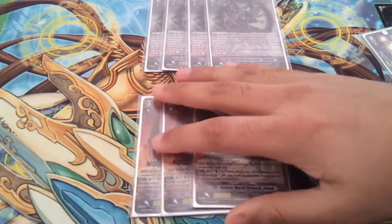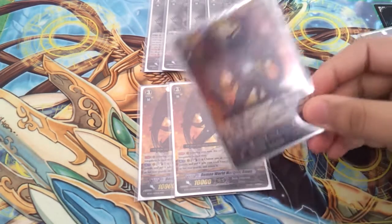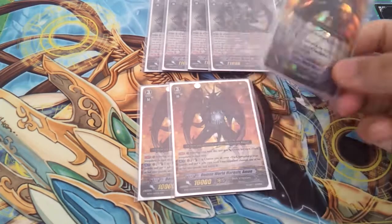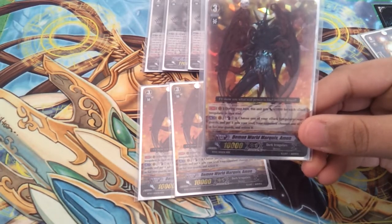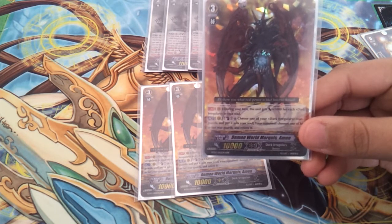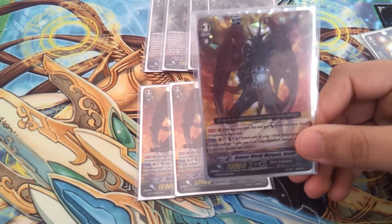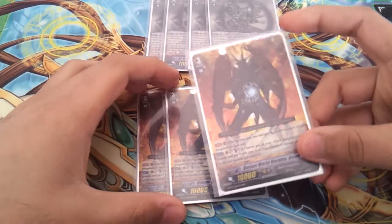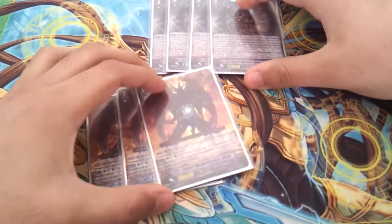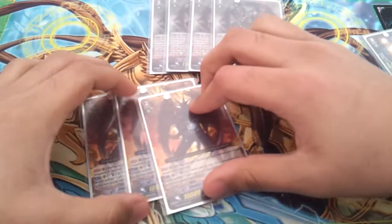3 regular Amon. He's also really good — he gets 1000 for every dark regular in your soul, and that's not a Limit Break, so early game you get big attacking numbers. His other skill is you can counterblast 1, soul charge 1 of your rearguards, and then your opponent retires something they have. It's only 1 counterblast so you can use that effect as many times as you want. I like to play the deck control so I like to kill off their field. This deck is really fun to play.